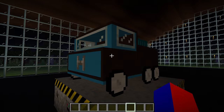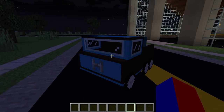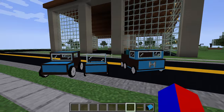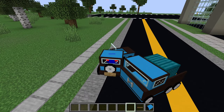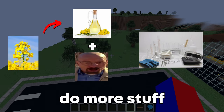We now have our pickup truck, and it works too. Now let's just make one more car, and this one works too. We have a pretty good amount of nice looking cars, but we're running out of gas, so we have to make some gas.